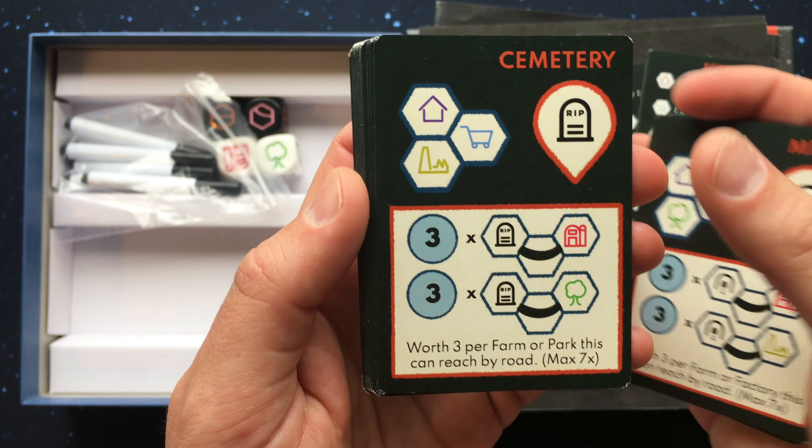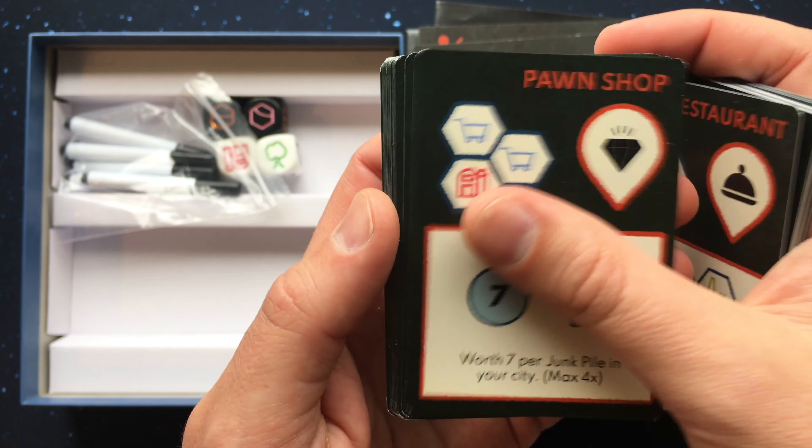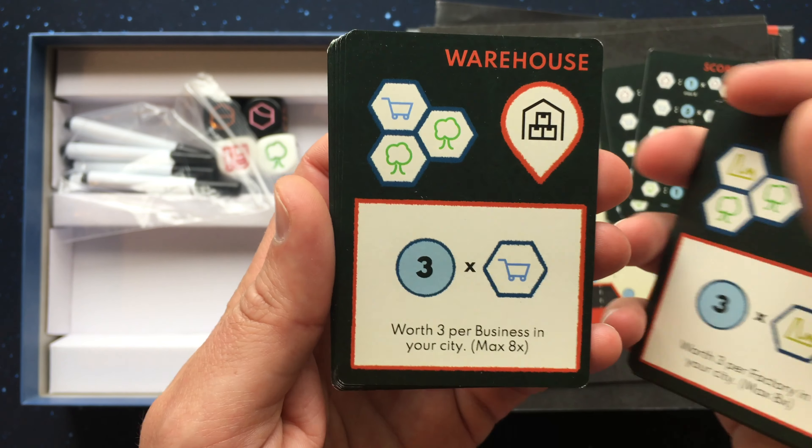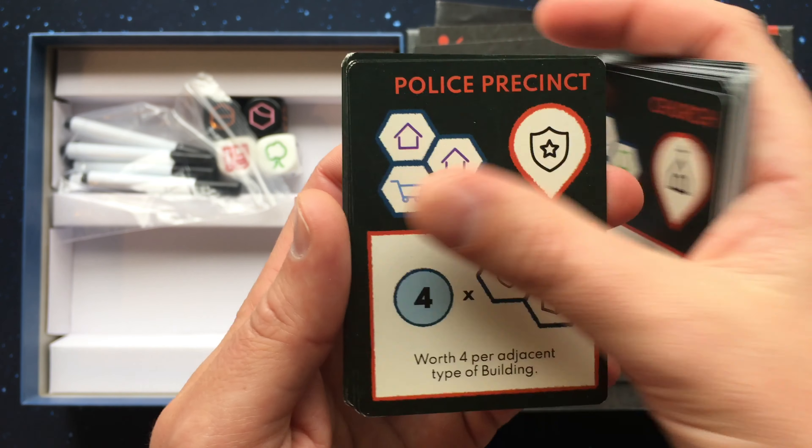There is a die for buildings and one for roads, and while you construct your road you can apply two on the same hex, except if the roads cross each other.